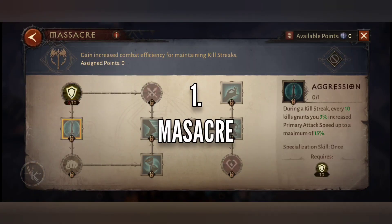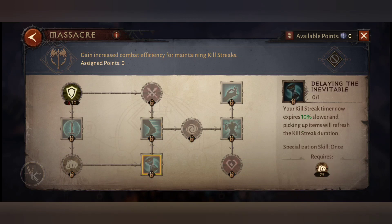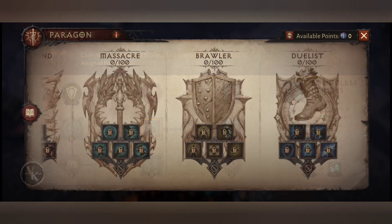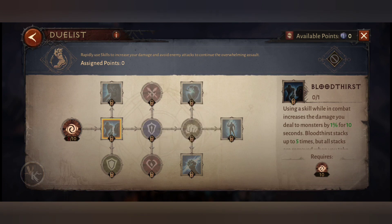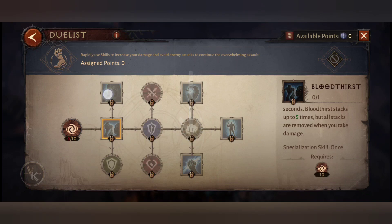I'm most interested in the Massacre tree and the movement speed contained in it, but let's review it quickly. Because I use the Flagellant set, I'm curious what damage Static Discharge does — I will definitely test this tree next.